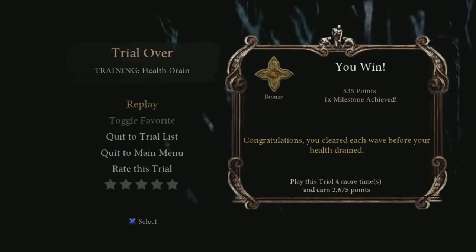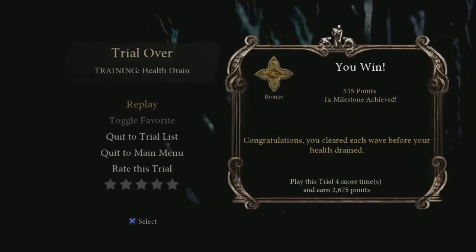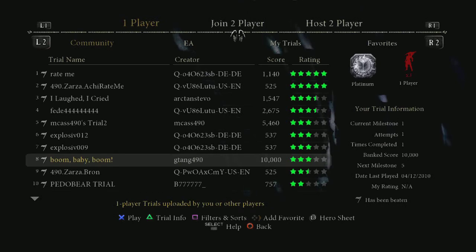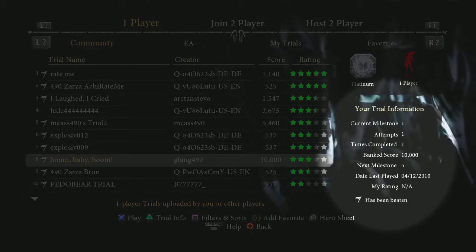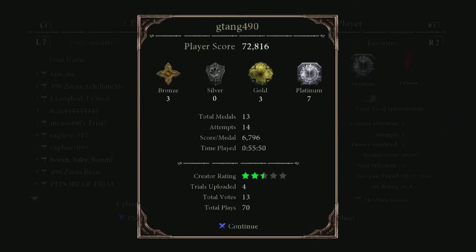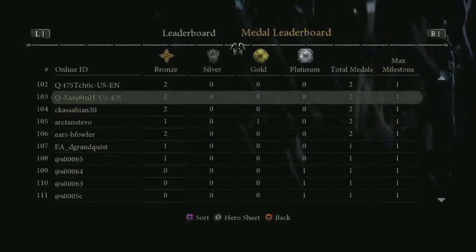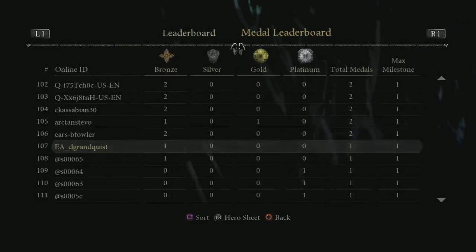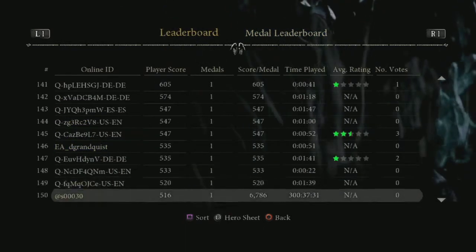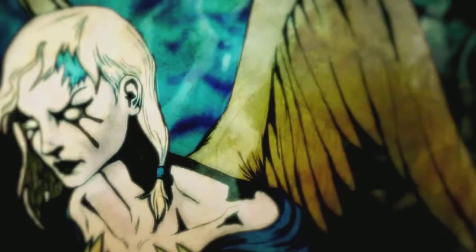The first time you complete a trial, you will earn that trial's point score. You can earn much greater point payouts by playing the trial more times until you have reached a milestone. Milestones are awarded at 1, 5, 10, 20, and 35 times. Points are added to your hero sheet and are tracked on the leaderboards. If you want to be the best, you can get there quicker by using the milestone system. Be sure to check the leaderboards occasionally to see how you are ranking amongst other Dante's Inferno players. Thanks — we hope you enjoy playing.